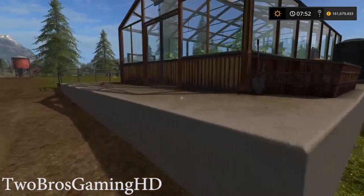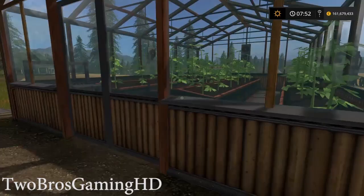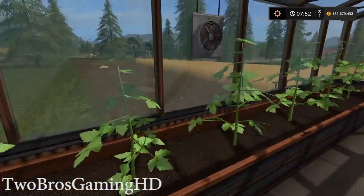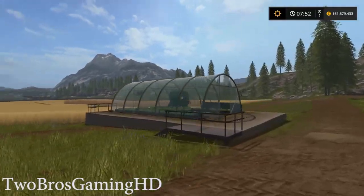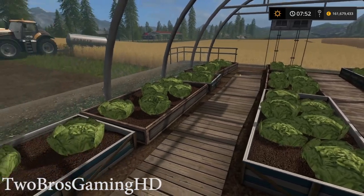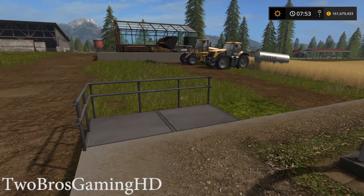That is basically what you want to do when you are going to produce some salad and tomatoes. You can walk into the greenhouse, the doors open, and you can see all the tomatoes right here in the first growing stage. The lettuce greenhouse doesn't have a door. The salad and stuff like that will be sold just directly — you don't have to transport it. The computer or the PlayStation will actually sell it for you automatically.